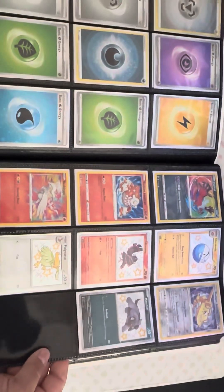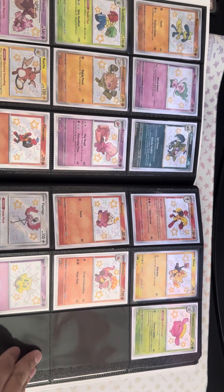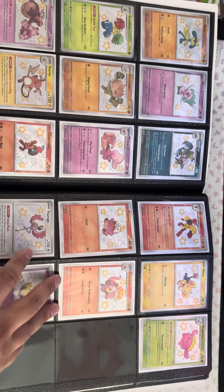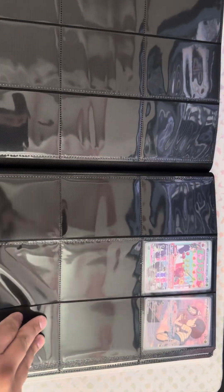Here are our shinies. Some more shinies — favorites out of these is probably the Rilu, the Raichu, and Shinx. Those are probably my favorites out of the shinies I have here. And look, we got blank pages — I was hoping for more shinies, maybe we'll get some more.